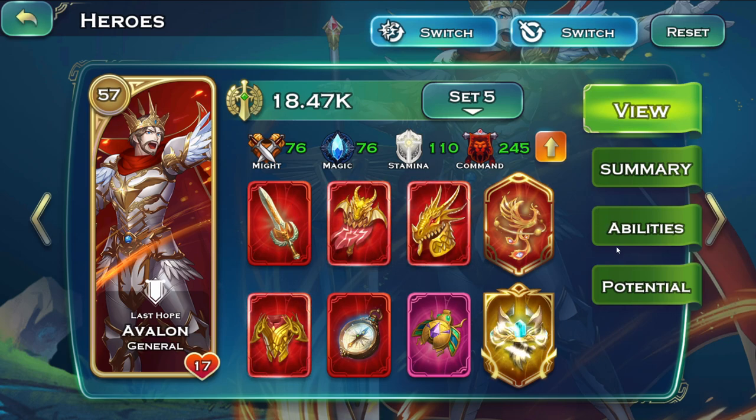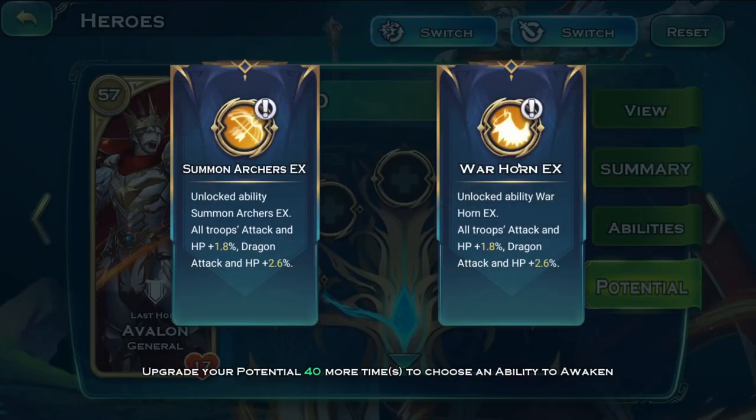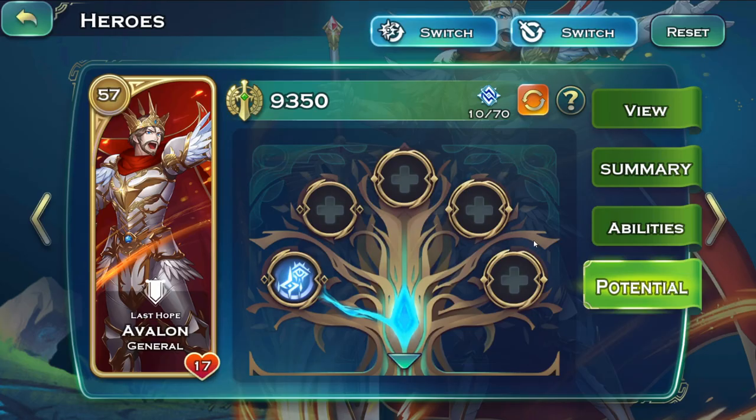Another thing you can do is have your hero's potential at level 50, which grants an upgrade to the Warhorn skill — 120% attack speed and 35% damage dealt, or 40% damage at level 10. Two Avalons granting that attack speed plus 40% damage is extremely overpowered.